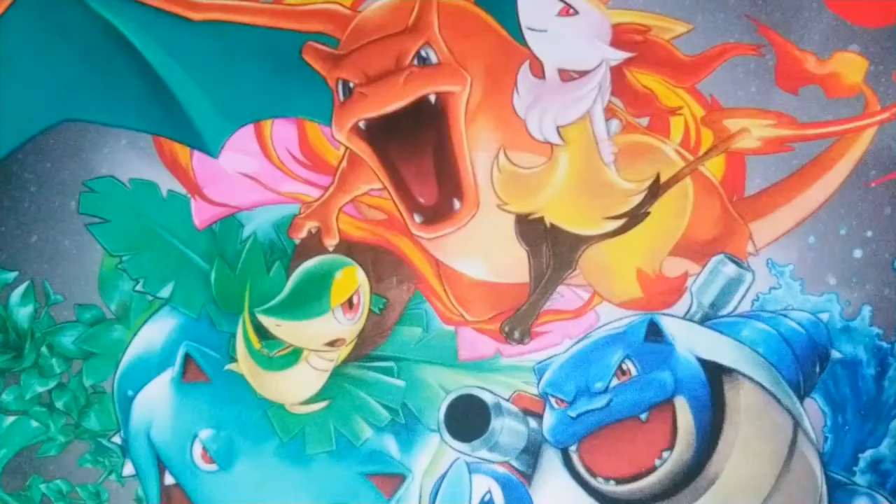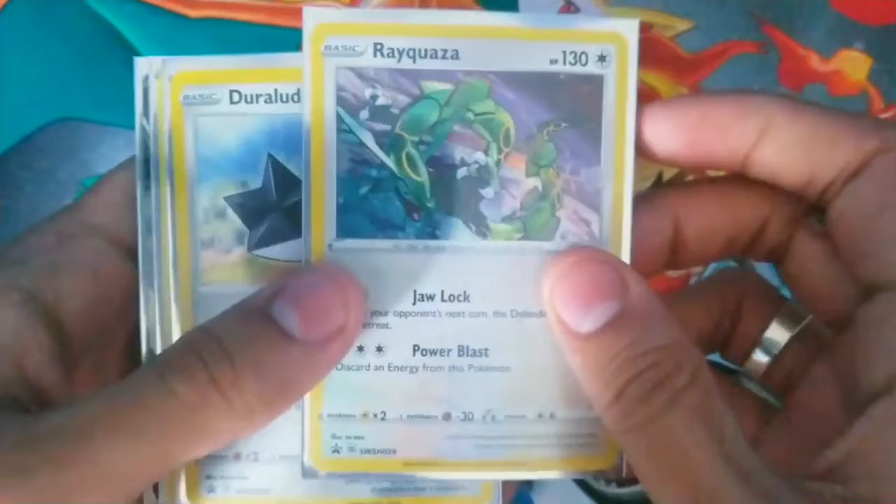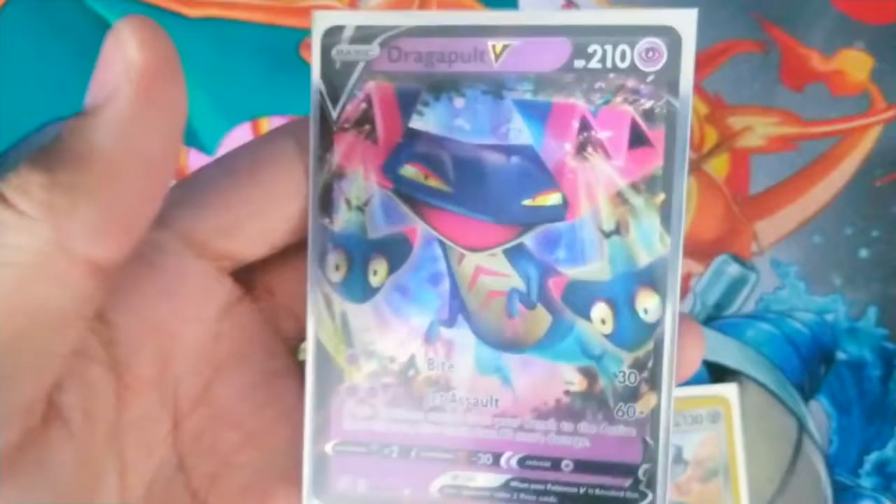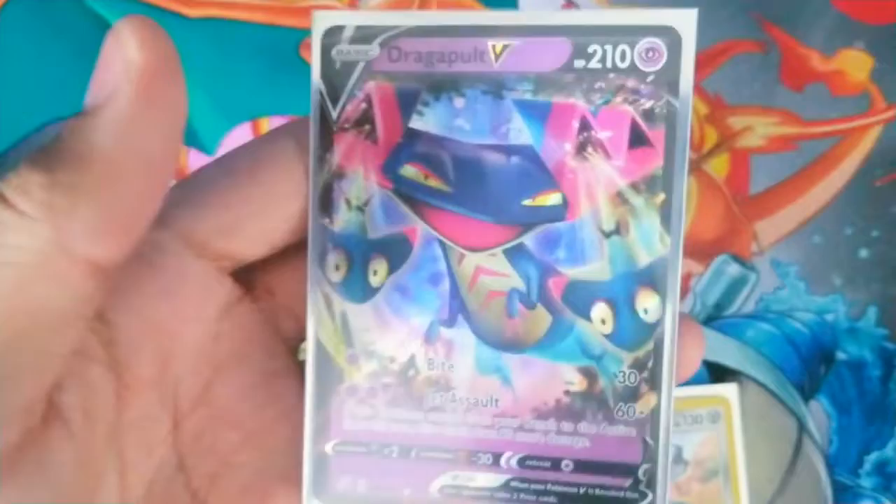We got some decent pulls out of eight packs — can't really expect much. Of course you have the holos that come with the promos already. We got the Rayquaza promo, the Duraludon promo, the holo Clefable, and of course the big pull — the main attraction — Dragapult V. Look how good that card looks, purple and black, can't go wrong with it. That's pretty sick. If you guys enjoyed, smash that like button, subscribe — we're trying to reach 500 subs by the end of the year. Tune in next week for another Pokemon pack opening.